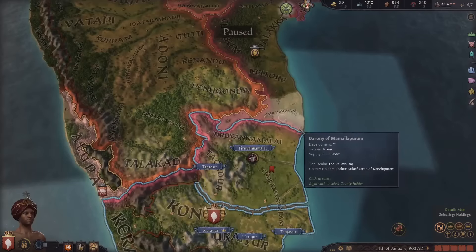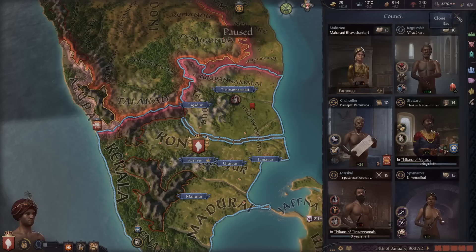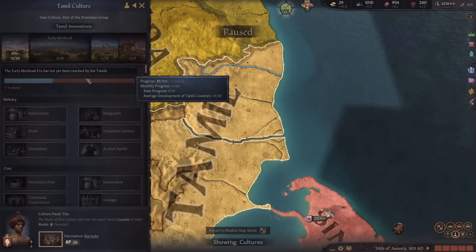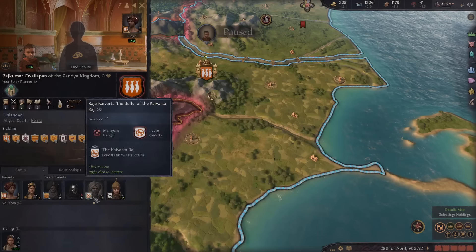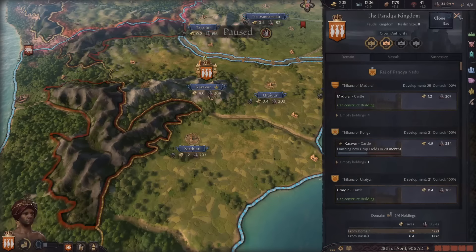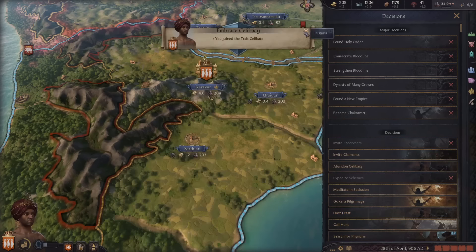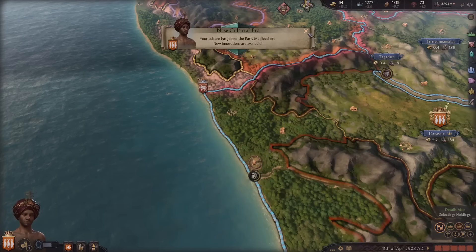Since I don't need my extra domain limit from my wife anymore, I'm switching her to patronage which gives me more learning. Now I'm at 26 learning and it's eight years until we get this next tech. We're starting to unlock the early medieval era techs. I just had a son with the intelligent trait - now I have a son and a daughter both with intelligent. I have the restraint perk so I'm going to embrace celibacy right away because two kids is the perfect amount for this game.